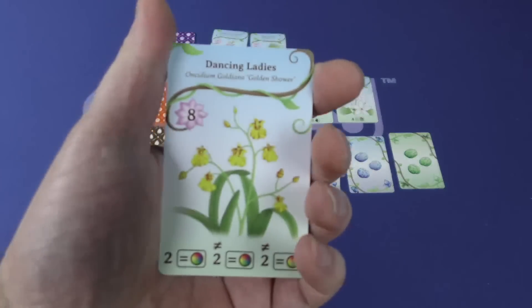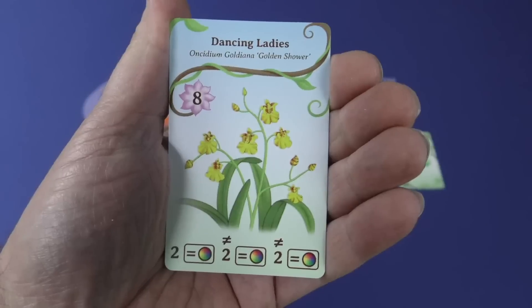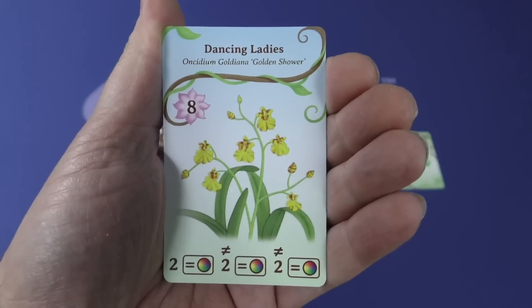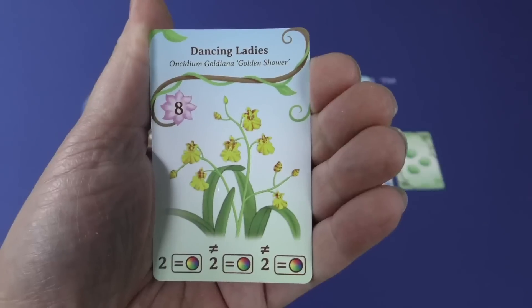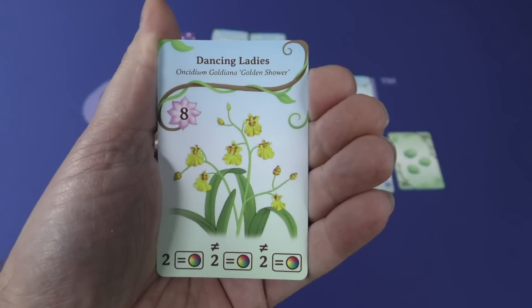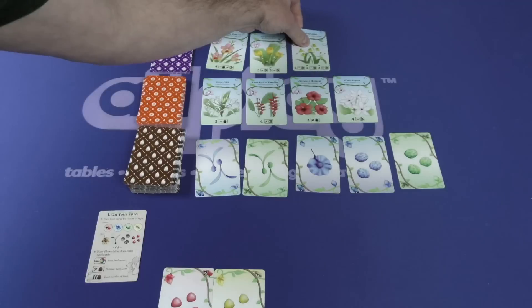Dancing Ladies here: you need three different sets of two cards of the same color — so two blues, two reds, two greens, for example. A little bit trickier to pull off, so you get more points for that.